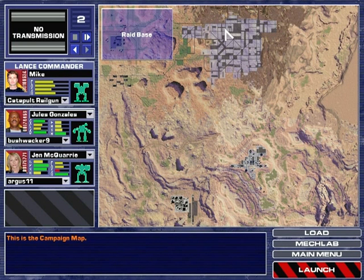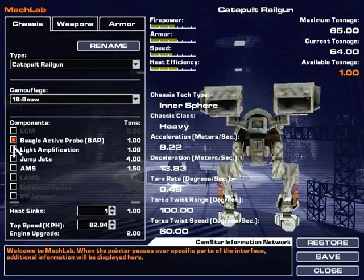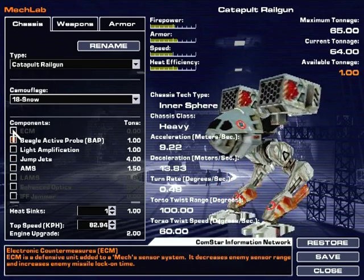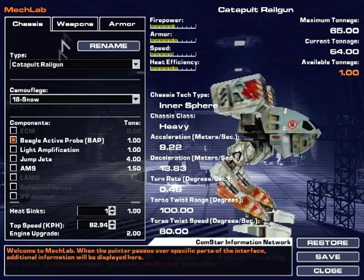Alright, here's the problem. This is a desert map. I'm not gonna do light amplification stuff anymore. It increases enemy sensor range, increases enemy missile lock-on time. That's right.